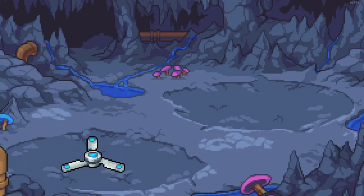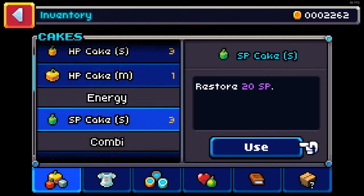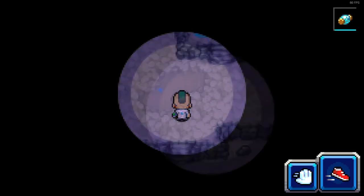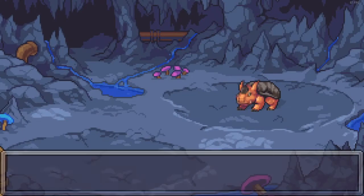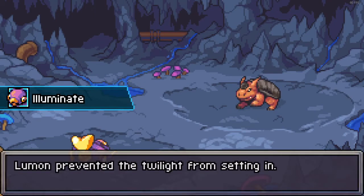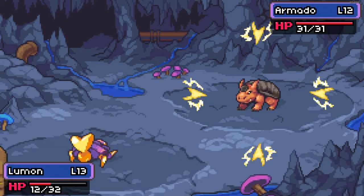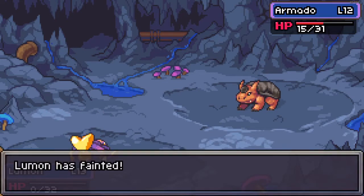Alright. I'm going to use another light. Hopefully I won't go through them all. I'm worried now — I probably should head out, but I want to continue. I really want to continue. He's a level 12, he probably will hit me hard with this. That's not bad. Poor Lumen — Lumen fainted. No!